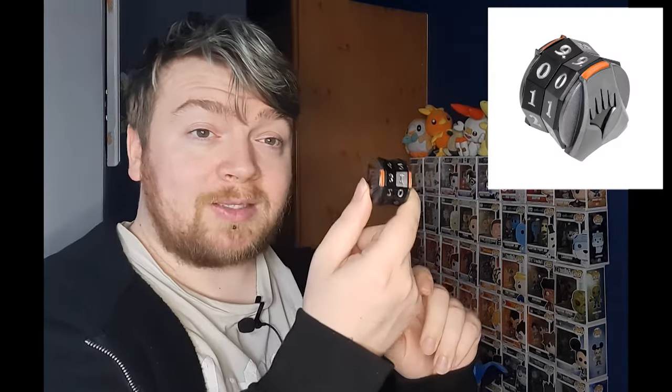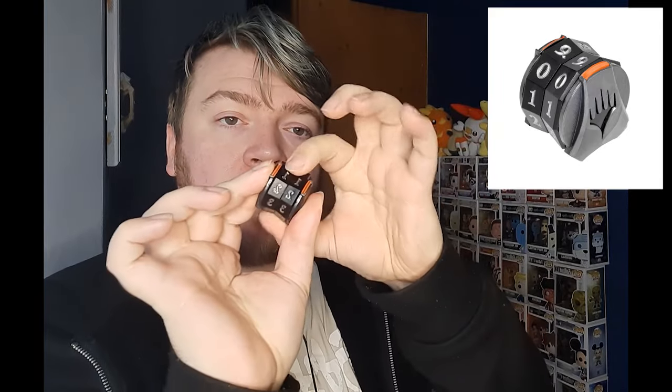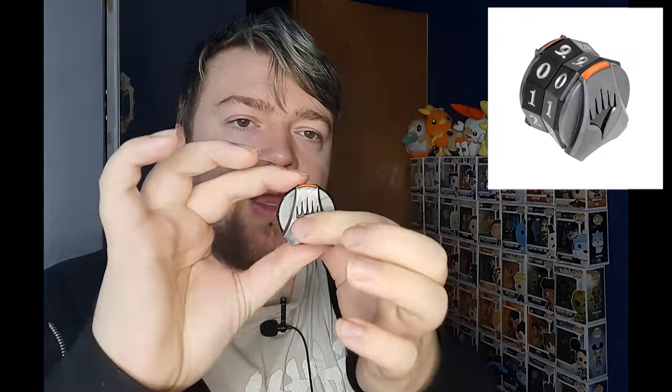The second method is spin-down dice — essentially a D20, starting at 20 and going down to 1. These were originally made for Modern where you have 20 life, but some people just use two of them for the 40 life total in Commander. The third is the spin-down wheel, which most people I know use. It's a little plastic wheel with two numbers on it; each wheel spins independently and goes from 00 to 99. This is better in my opinion because if your deck gives you a lot of life, the cardboard version doesn't go above 40.